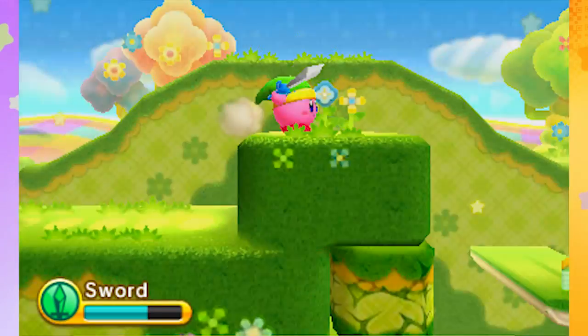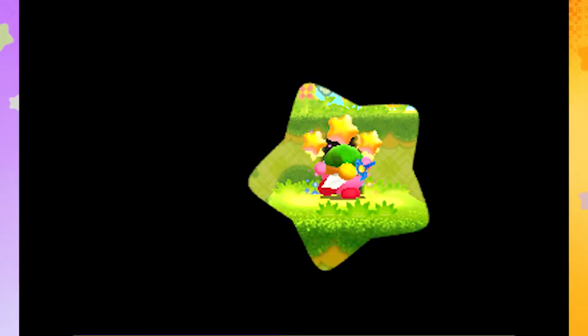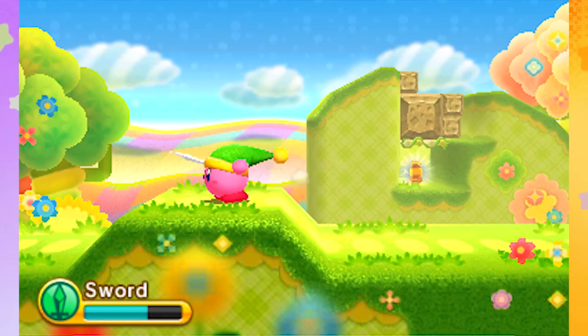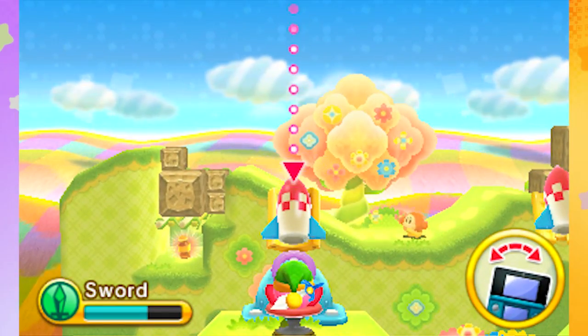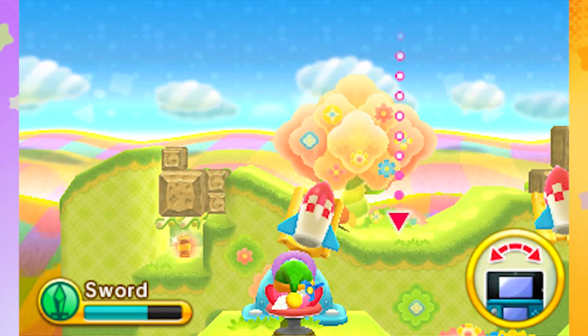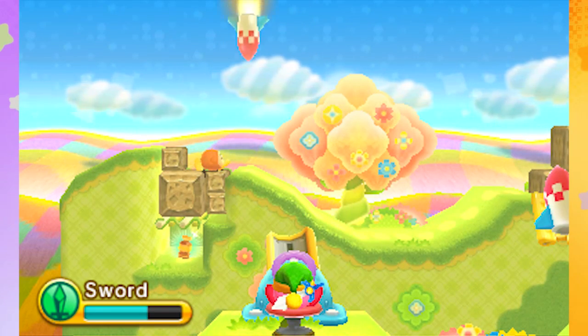Got a nice sword there — looking like a little Link. It looks like they tried to do different things to make him look less like Link, like he has a little puffball on the end and the sword looks a bit different, but it still reminds me of Link. Whoa, we got a rocket! We can tilt it — oh, I want to hit this Waddle Dee. He doesn't even know what's coming, just having a peaceful walk on the beach.